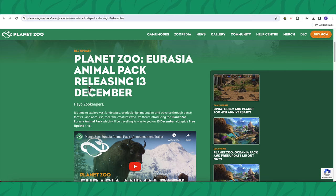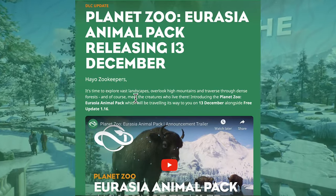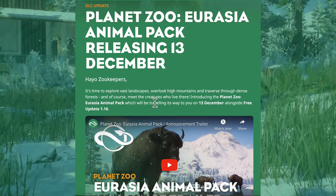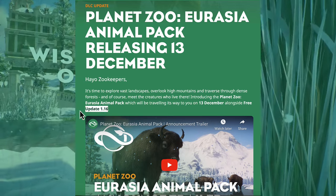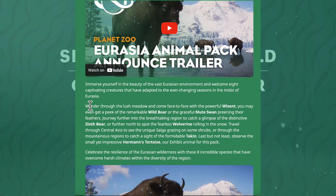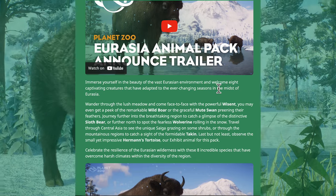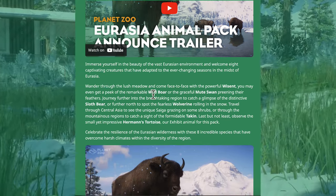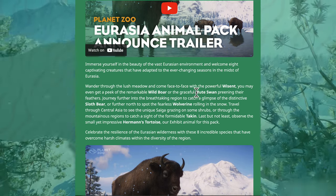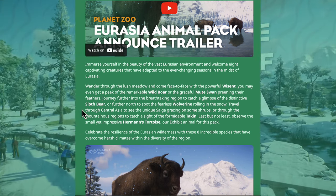Now let's go to the announcement page — the official announcement on planetzoozgame.com. 'Hey zookeepers, it's time to explore vast landscapes, overlook high mountains, and traverse through dense forests — and of course meet the creatures who live there. Introducing the Planet Zoo Eurasian Animal Pack, traveling its way to you on December 13th alongside free update 1.16.' Immerse yourself in the beauty of the vast Eurasian environment and welcome eight captivating creatures. Wander through the lush meadow and come face to face with the powerful bison, catch a sneak peek of the remarkable wild boar, or the graceful mute swan.